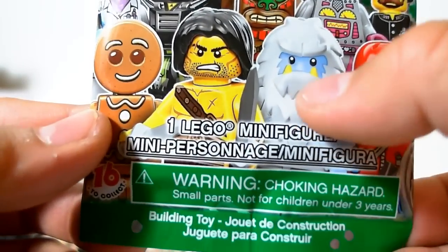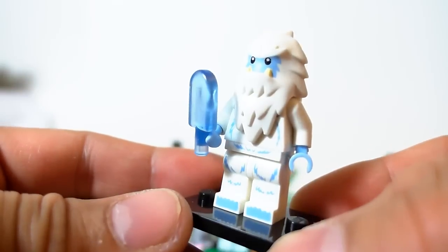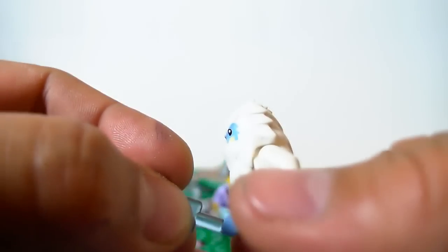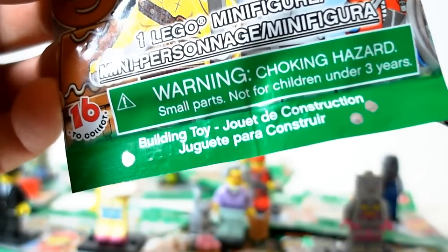Here's the bump code for the Yeti — three bump codes. He's very cool, a Yeti with a blue popsicle. I love this guy so I bought a few of them. The interesting thing about him is his head is one piece, so no articulation on the head, but very cool.